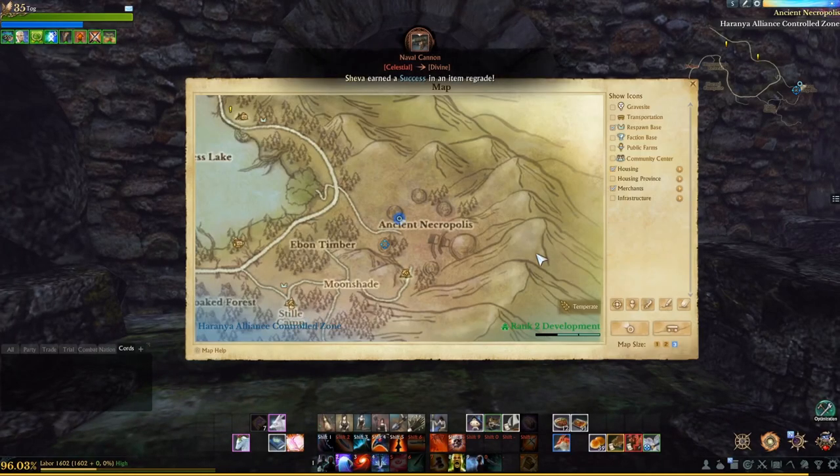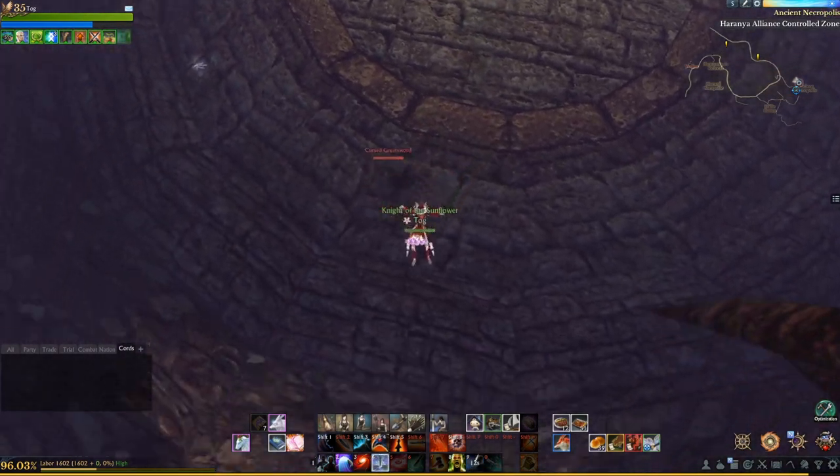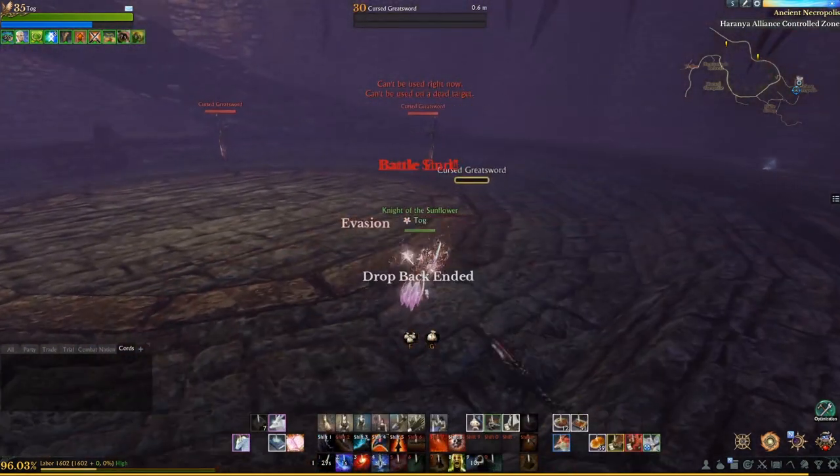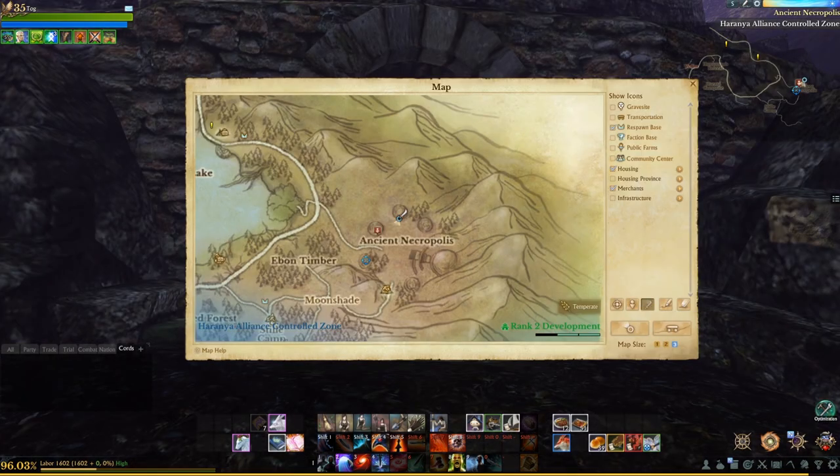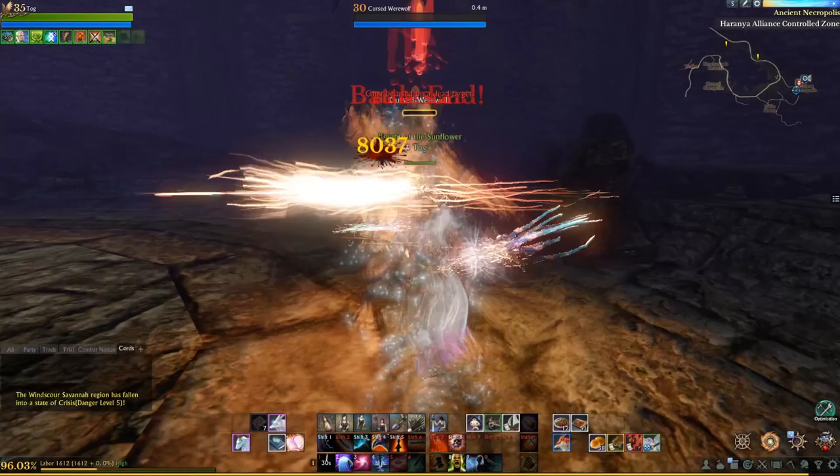The next location we'll be visiting is just across from our first location. We will rinse and repeat and make our way down to the bottom, fight the mobs, and get their cursed item drop. The third location should drop the cursed wolf claw.